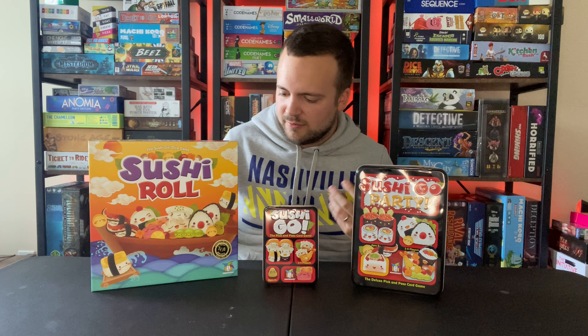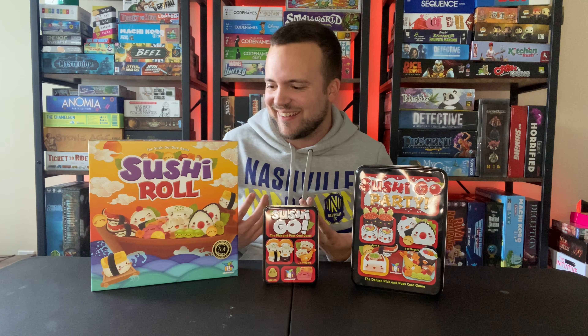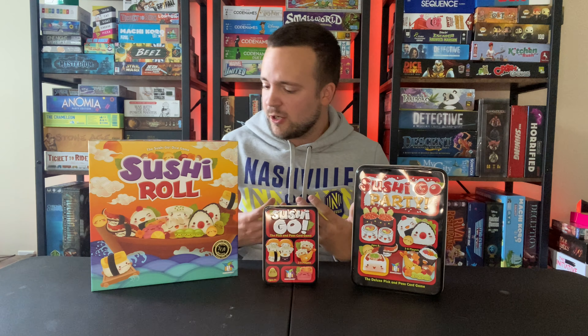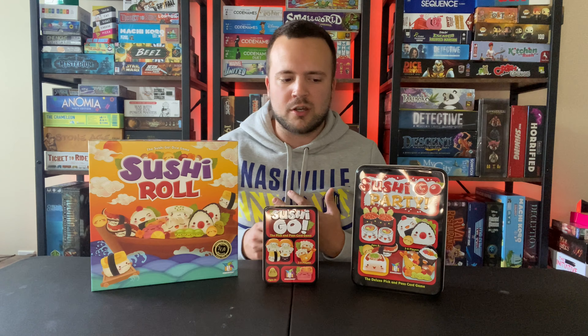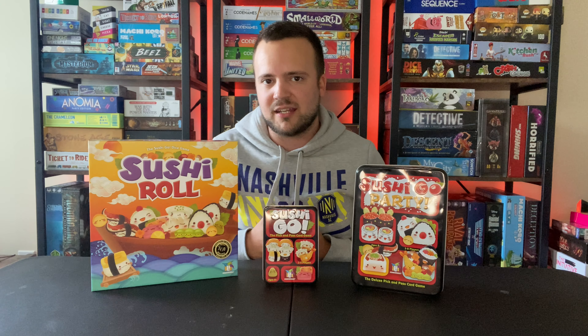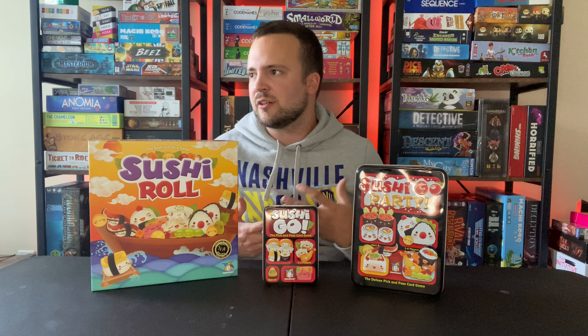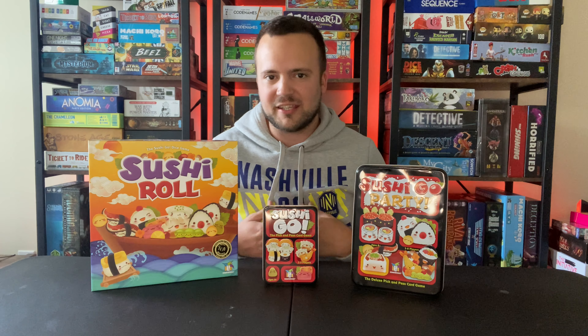To start things off, the similarities between these. The theme is incredibly important across the board — it's cute little sushi things, they've got faces. It's very colorful on every single game. You also have a drafting mechanic that occurs in all of them. You're drafting these different pieces of sushi, or what would come with sushi like miso soup, in order to score points in a unique way for each of those.